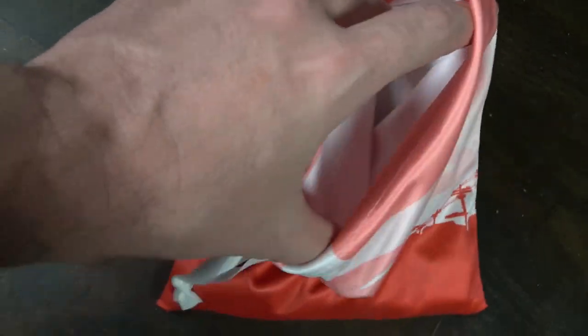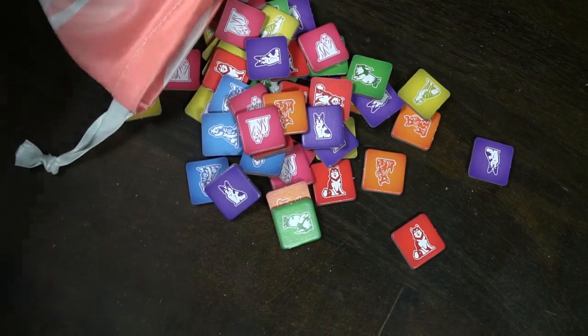In the game Forever Home, you are going through the adoption process of dogs, sending them on their way to their new home — could be to the city, suburbs, countryside, or a foster home. You gather dogs and their objective cards, collect them by placing them in certain patterns, and then send them on their way.